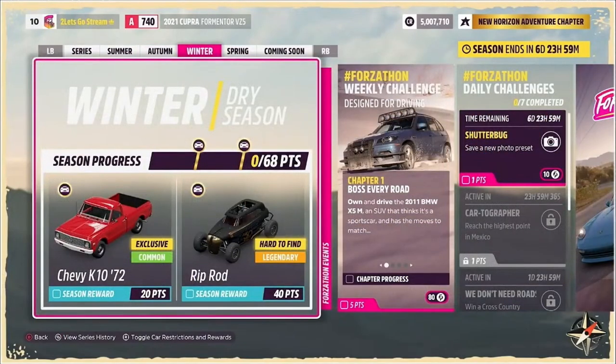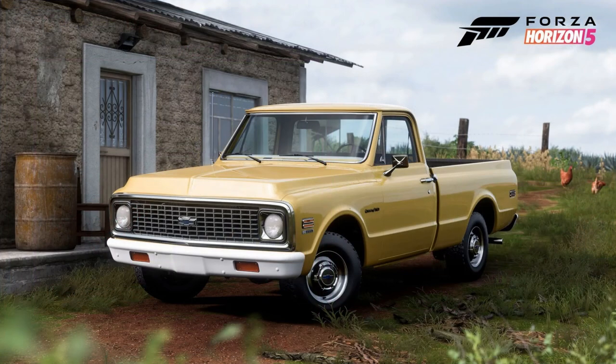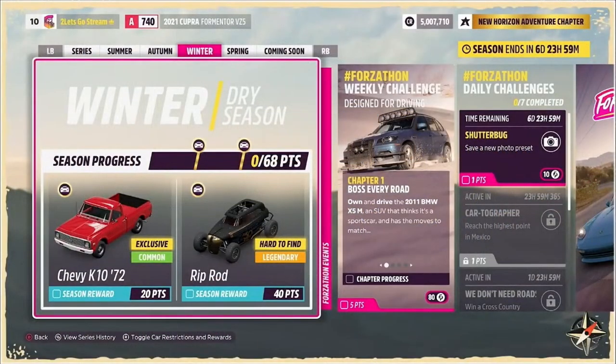In winter, for 20 points, we have the 1972 Chevrolet K10 Custom, a new to Forza exclusive. And for 40 points, we have the Hot Wheels Riprod, which is a wheel spin exclusive — also available in the Hot Wheels expansion through the story.